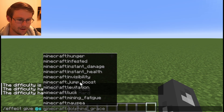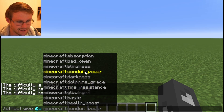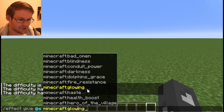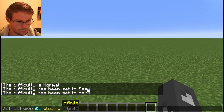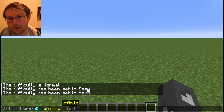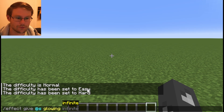These are all of the available effects. I'm not going to go over what each one does — you can look that up on the Minecraft Wiki pretty easily. Let's just do glowing for fun. You do not have to include the Minecraft namespace, but you can if you want, and that's what it will autofill if you try.